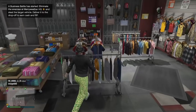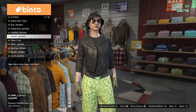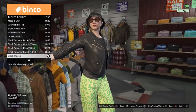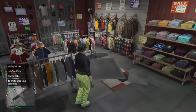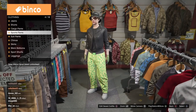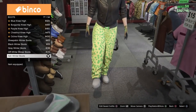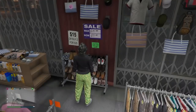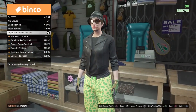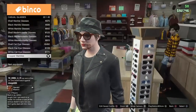For the second outfit, go over to the tops, go into leather jackets, and go all the way to the bottom and get the black cropped biker. Then go down to tuck t-shirts and get the black classic. Next go over to the pants, go into sports pants, and get the spotted muscle pants. From here go over to the shoes, go into boots, and get the ash winter boots. Then go over to the accessories, go down to gloves, and get the light woodland tactical gloves. Then go over to the glasses, go into casual glasses, and get the copper marbles.